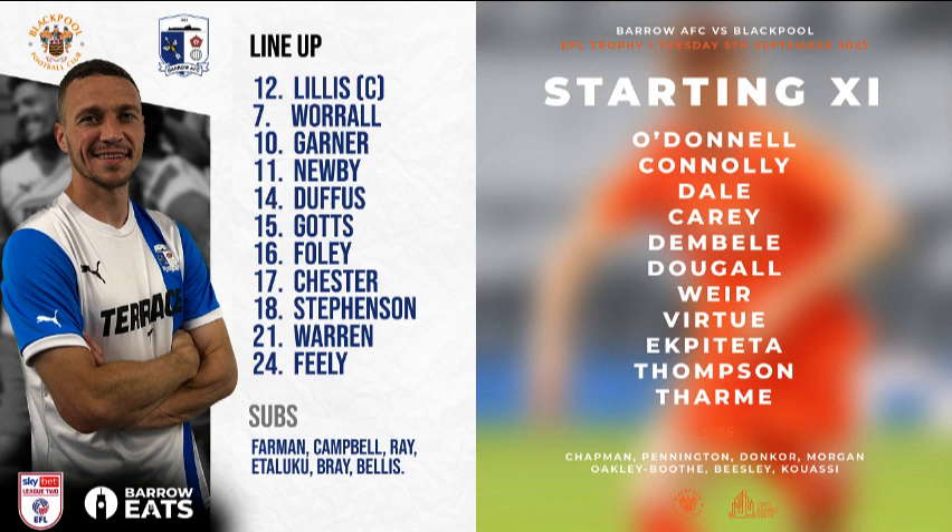Blackpool are keeping the ball, Barrow are dropping deep, keeping the shape. We know they can do that, and Pete Wilde — you can see straight away — he's letting Blackpool have it because he'll know how good they are on the ball. But when you do get that counter-attack opportunity, you need to squeeze up the pitch a little bit quicker. Blackpool fed the ball through and it's cut out by James Chester — he's always blocked. It's back out to Dominic Thompson on the left-hand side, floats it into the box, James Chester back there again defending.